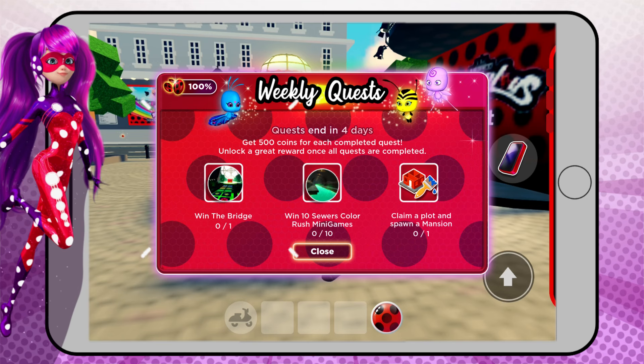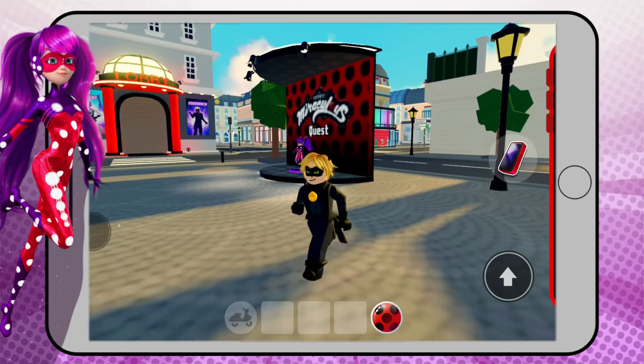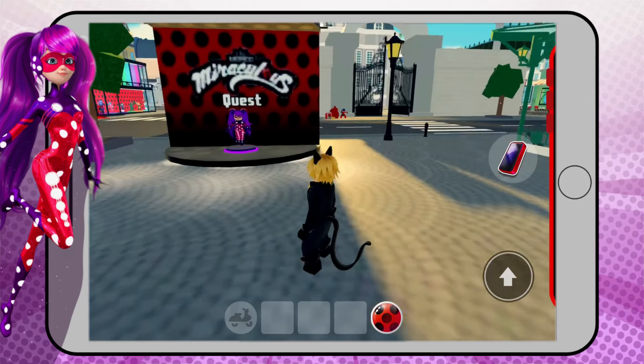To get her we need to win the bridge game, win 10 sewer color rush mini-games, and claim a plot and spawn a mansion. I am going to show you how to get her and claim a mansion lot.